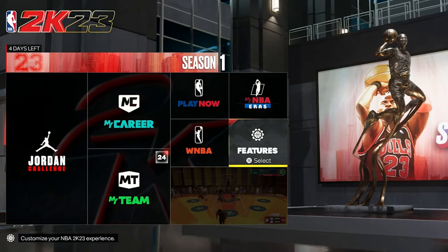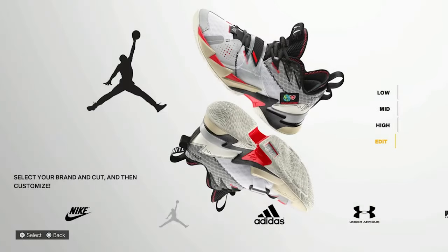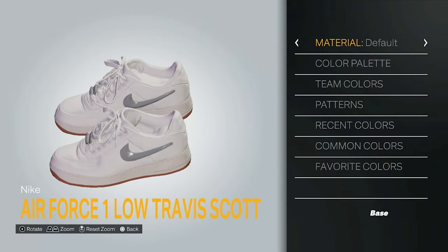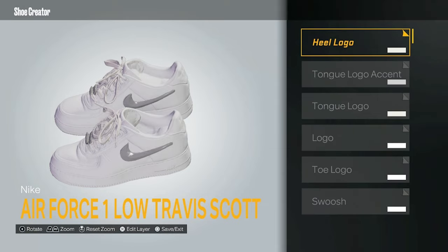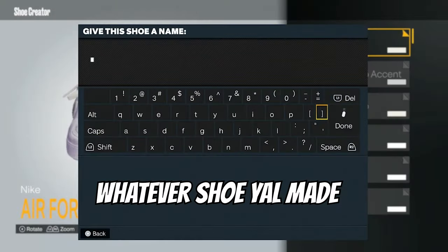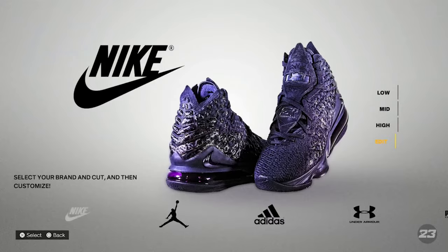So the first thing you're going to want to do if you want custom shoes is go to Features, go to Shoe Creator, and then just make any shoes you want. I'm going to make some all-white Air Forces just to show y'all how easy it is. Y'all just make whatever shoes you want. I'm going to do this one to show y'all how easy it is. Oh, it's already white. So look, I just made some white Air Forces. I'm going to press save.